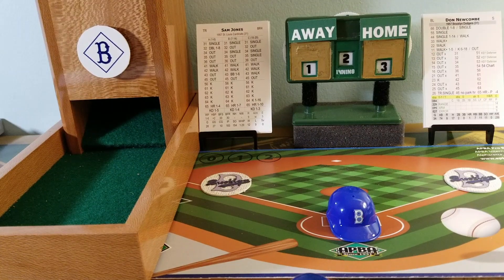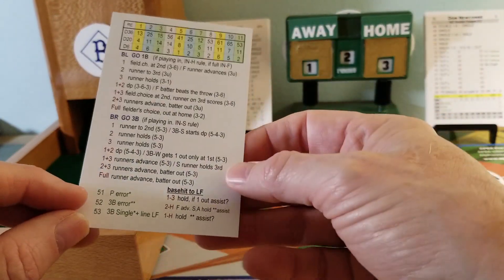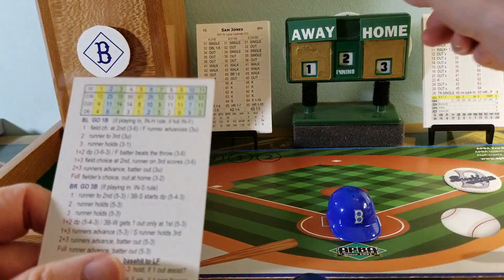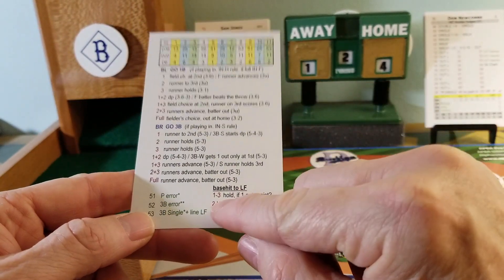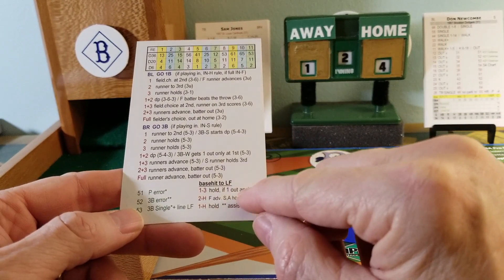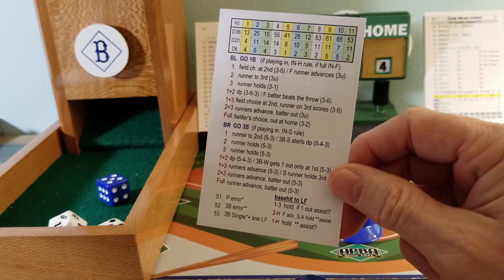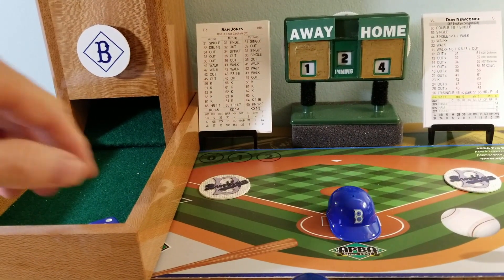Don Newcombe, a pretty good batsman himself as a pitcher — a .230 hitter, one homer in 74 at bats. St. Louis is going to play double-play depth. Here is the pitch to Don Newcombe — 55 is going to be a single for Newcombe. He delivers, and with the runner on first, the runner on third will of course score. Four to one. The runner on first goes to second — with one out, we can try to send him to third against the assist rating of left fielder Wally Moon. One is the assist number, so if you roll a one, he's out. Safe! RBI single for Don Newcombe, helping his own cause. That's an unearned run as Campanella originally reached by an error. First and third, still no outs.